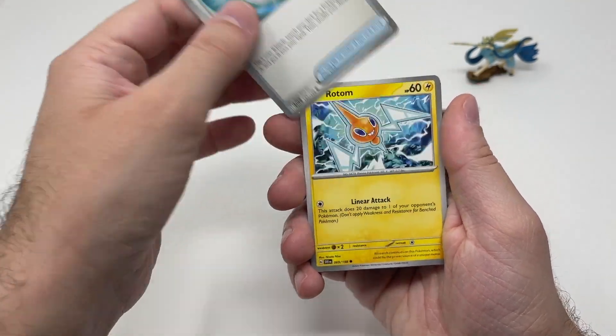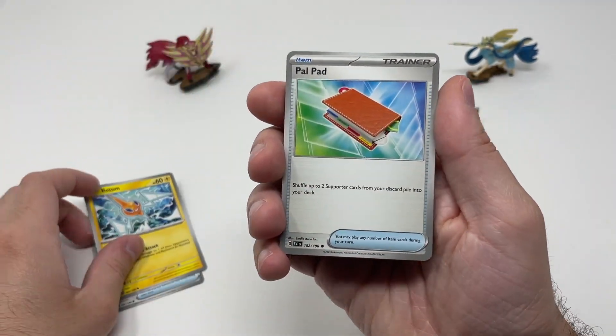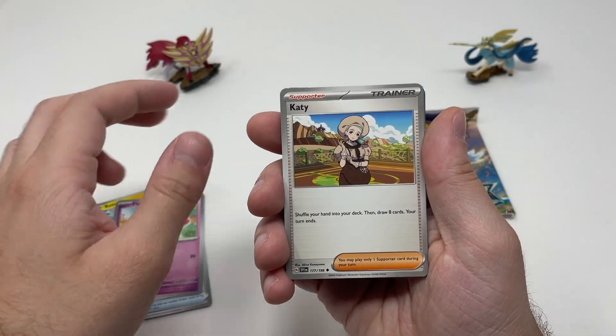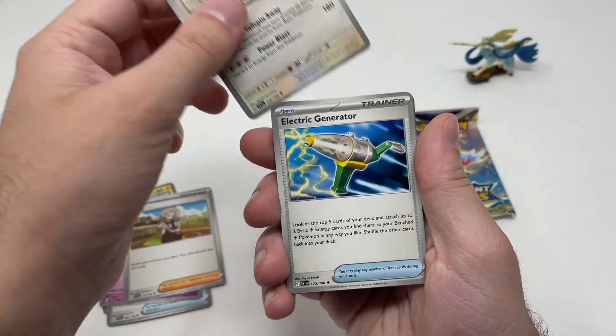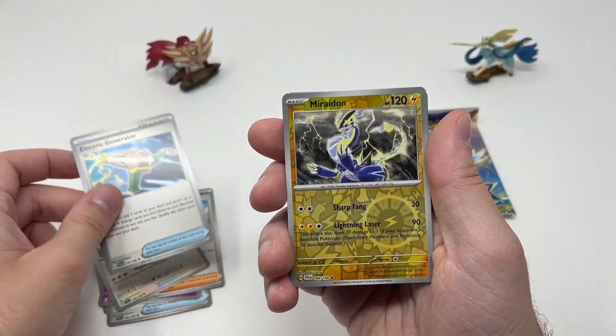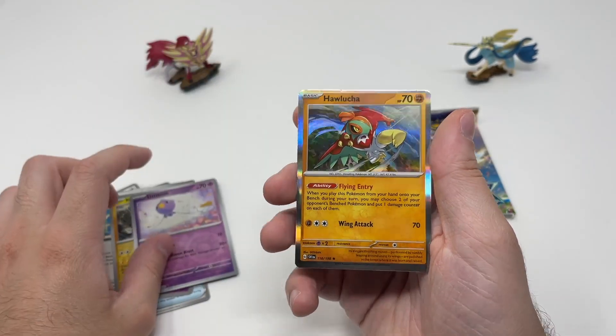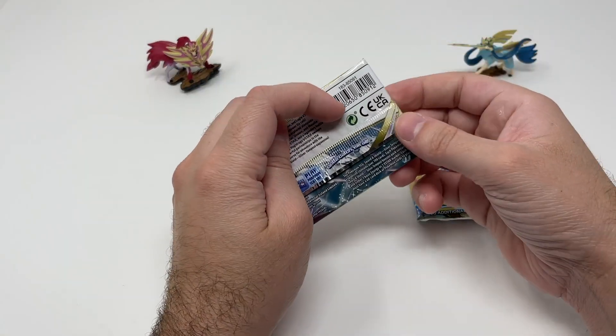Scarlet and Violet pack. We've got Palpad - I don't know, did they do this because of back-to-school stuff? We definitely have some back-to-school stuff coming soon. Klawf! It's okay.